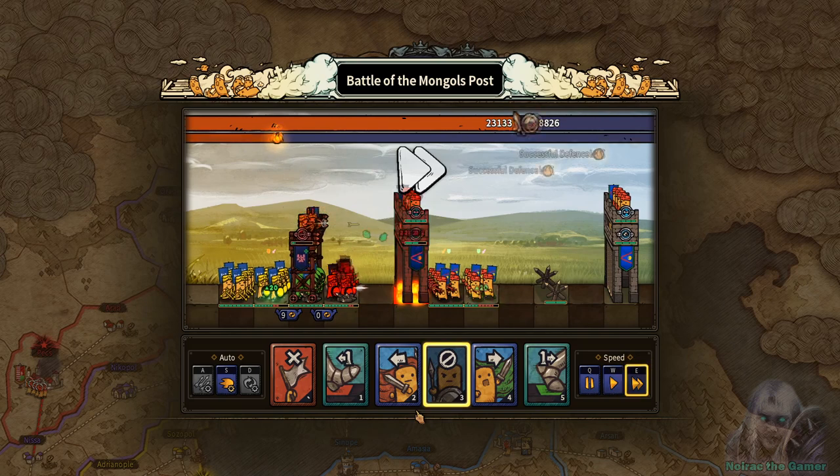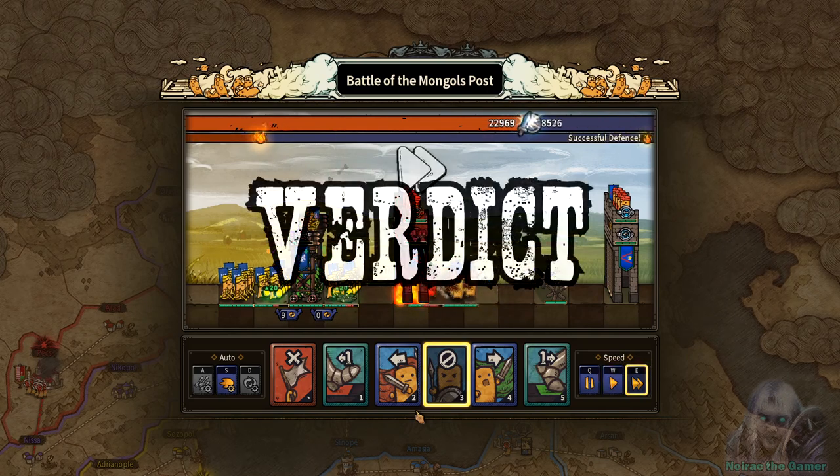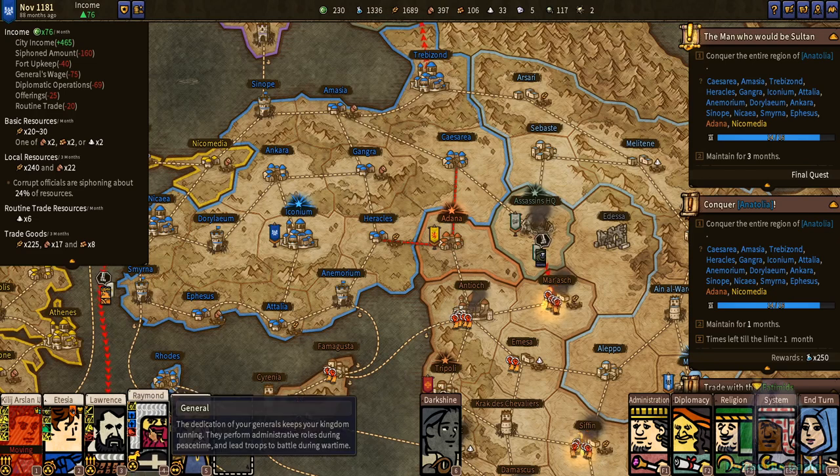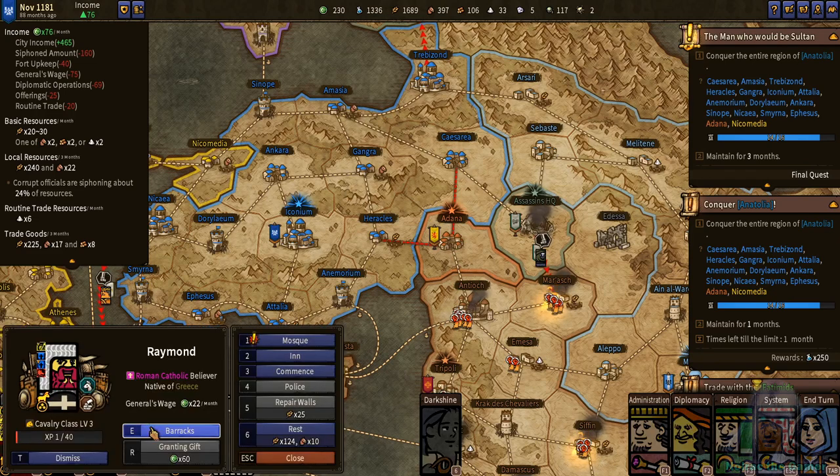The animations make sense: when you issue a command to your troops, the general sends a carrier pigeon that flies toward your fighting troops. The farther your troops are from their general, the longer the delay before your command activates. It felt like playing a very simple campaign map of Total War. I did not like that there was no way to make other kingdoms your vassal or liberate them through diplomacy — if you want control of another kingdom, you simply have to conquer them.